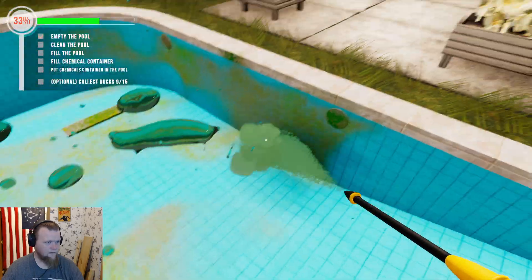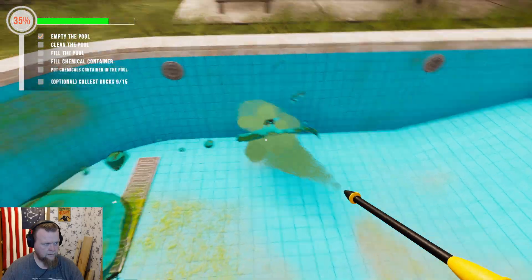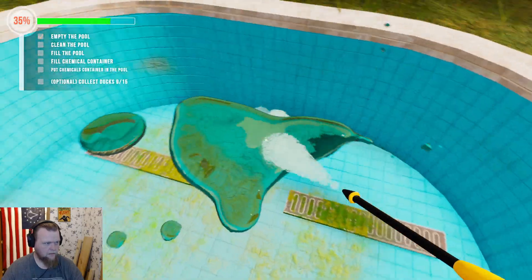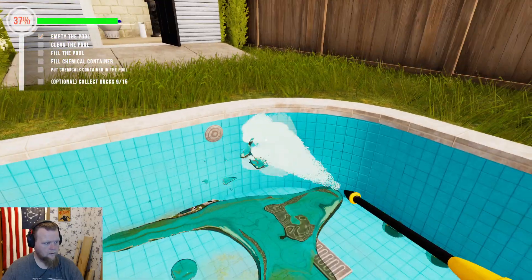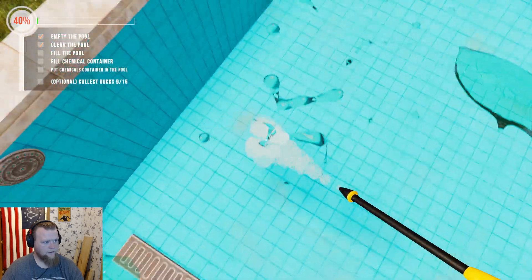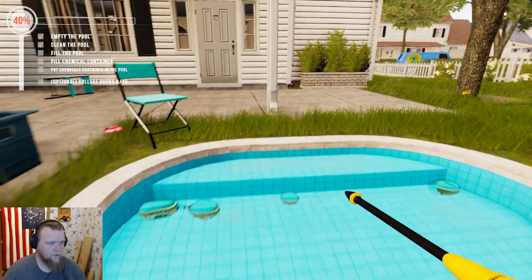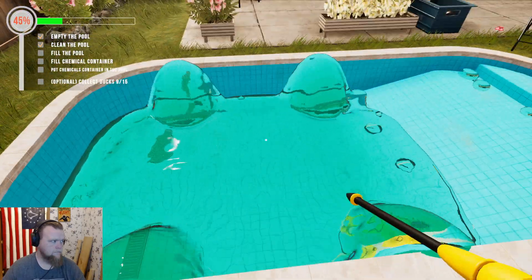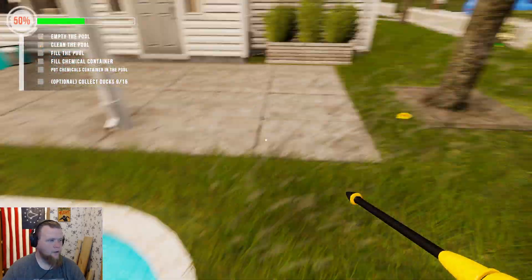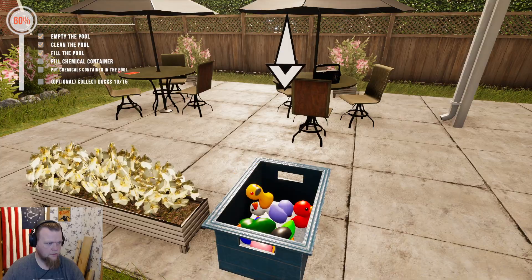I still don't like these water physics, and I don't know why the green is changing color - that won't make any sense. It would also be nice to have a proper spire. I don't know how close you are - I know it says the pool is clean but I just wanted to make sure. Okay, fill the pool. Oh, there is a progress bar - I didn't see that. What if it's a demon ducky over here? It's a demon ducky - okay, that's 10.